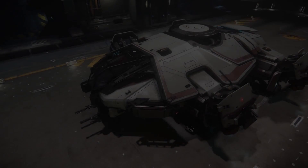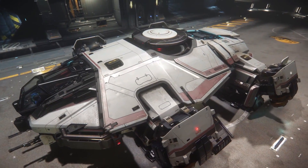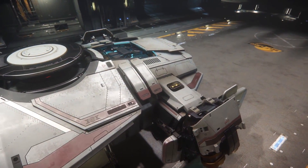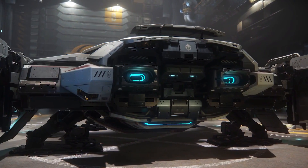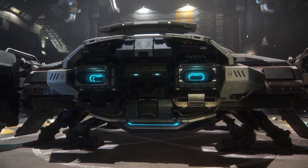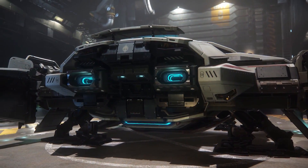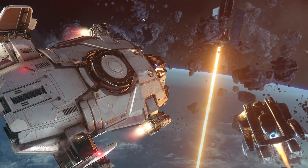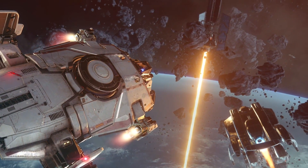The Terrapin as a whole is meant to be a military exploration vessel. Its primary role is to be sent off into the deep dark uncharted space, find out what's going on, and report back home. It's designed to be a ship that can take a beating because you don't know what kind of hazards you're going to encounter — you might start smashing into asteroids in an unknown asteroid belt within a nebula.